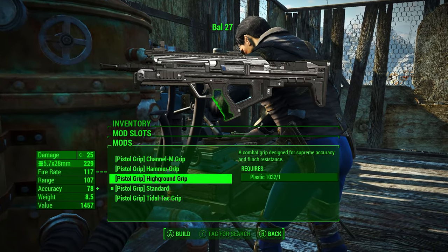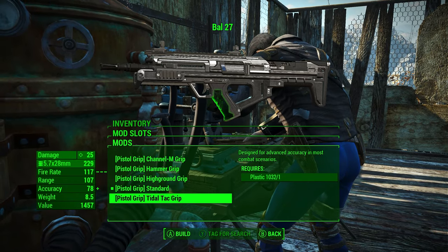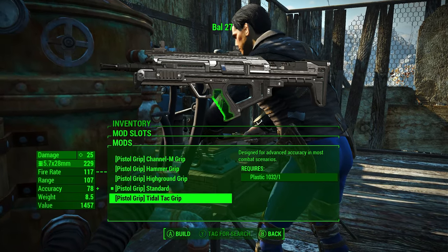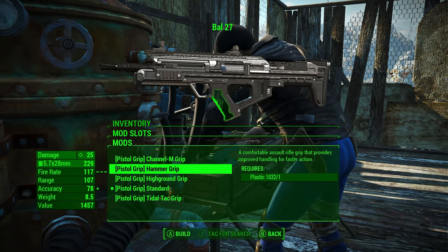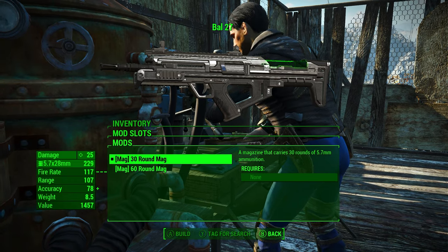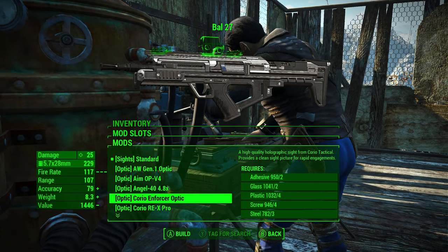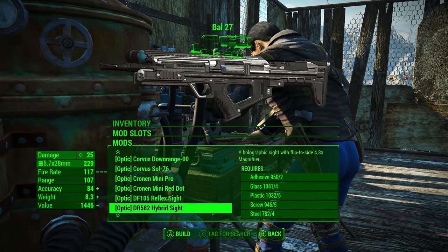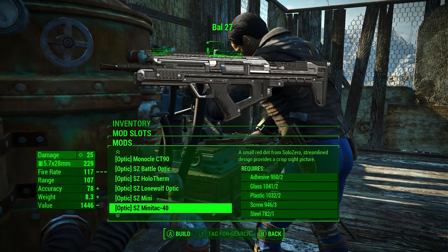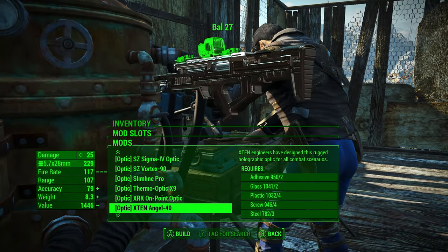The pistol grips appear to be mostly visual as well, though the description says 'advanced accuracy in most combat scenarios,' so they may affect accuracy. It doesn't clearly reflect on stats, but you never know. You can also upgrade the round magazine in case you want to hold more ammo. And then you have all of these different sights, which is very cool. I don't know if all of these are taken from Call of Duty or if he added some himself — but I do like options, and they fit the gun very well because it's a modern type of weapon.